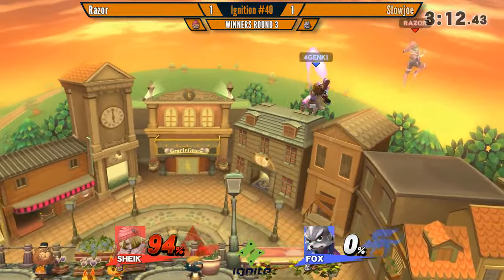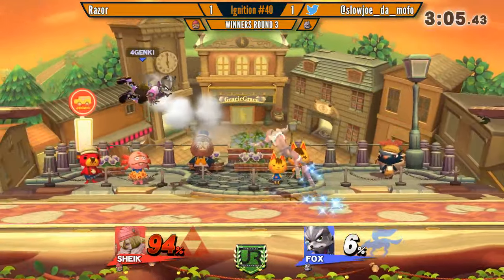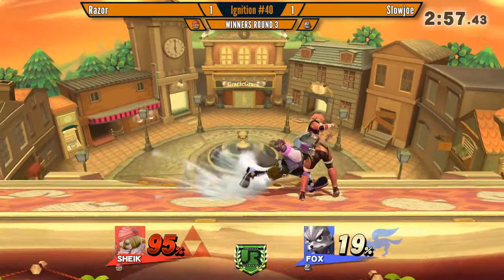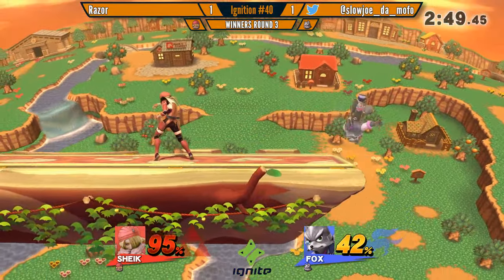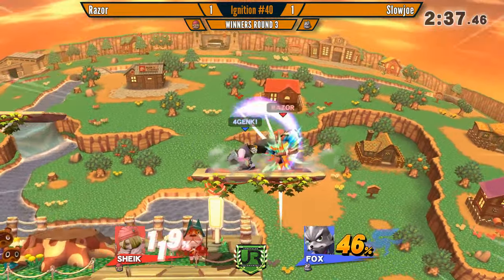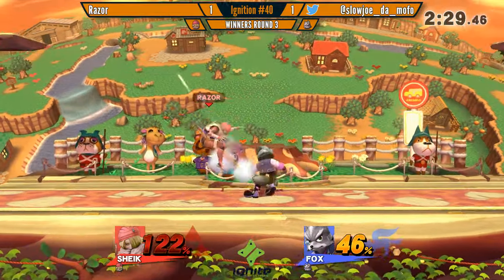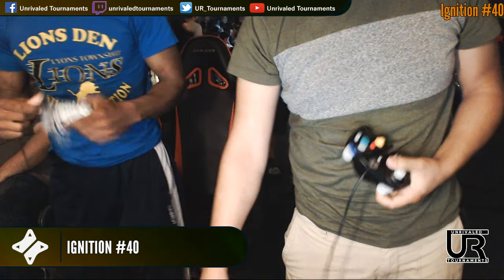Still winnable at this point. It's just going to be very hard because Razor basically has to be perfect. What you want to do is push Fox off the stage — when you do forward throw Bouncing Fish, Fox stays on stage. You want to get some fair strength. Call out the side B. He has to apply ledge pressure but keeps backing away from the ledge. That was a really good frame trap — he realized he wasn't going to connect on the confirm, and was like, 'I'm going to wait for you to tech and just react to it.'